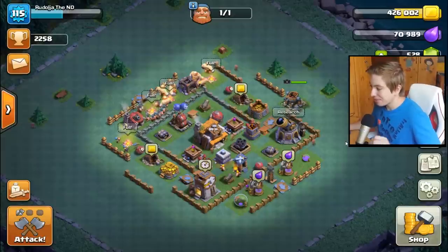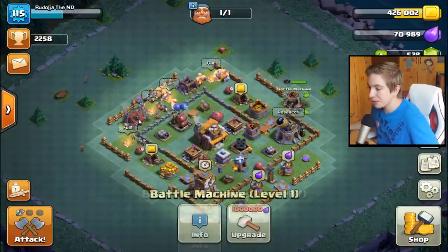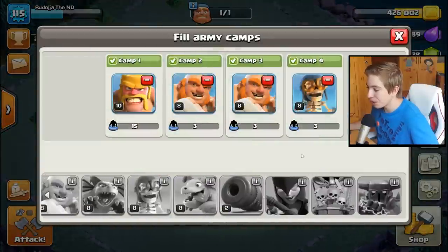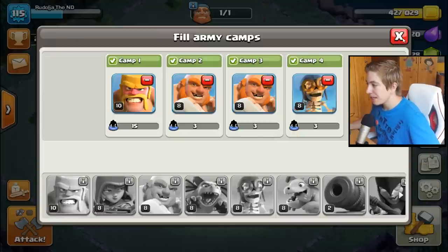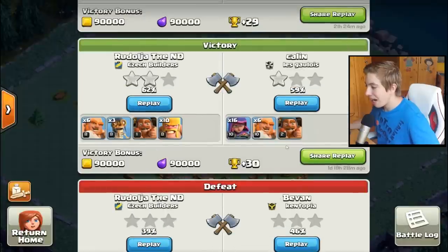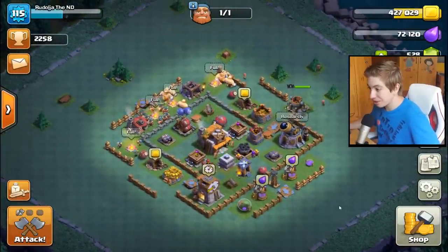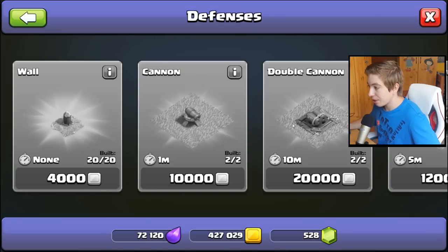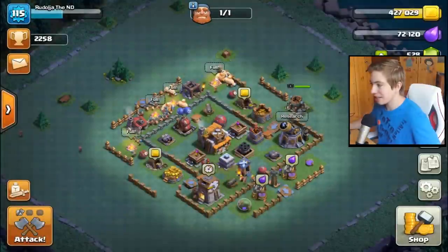Clash of Clans! Dneska všechny ty nový trupy oskoušíme, ale nejdřív dáme dvě bitvy s mojí normální armádou, kterou můžete vidět na obrazovce, se kterou jsem docela fakt vyhrával. Takže se o to pokusíme. Docela mi to matchuje Builder Hall level 6, což je dost masakr, protože už mají roaster, to je strašná věc, a potom mají dva crushery a takovýhle různý hlouposti.